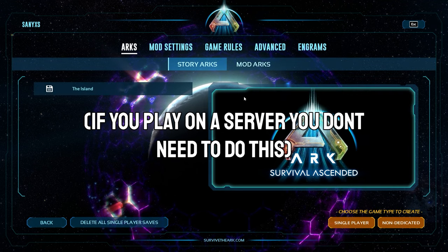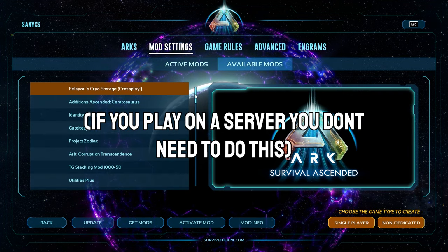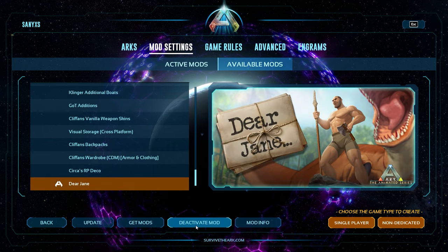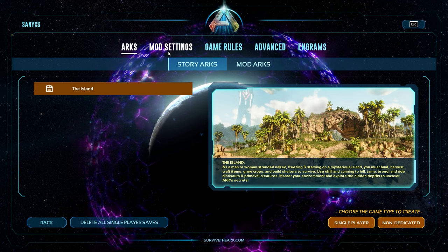Now you want to go to your single player world, go to mod settings, available mods, and find Dear Jane — you have to click activate mod. As you can see I already have it activated. So that's how you enable the Dear Jane mod.